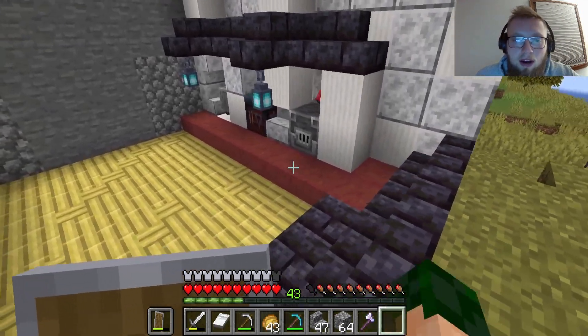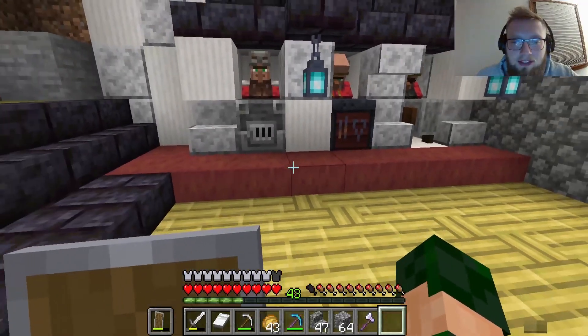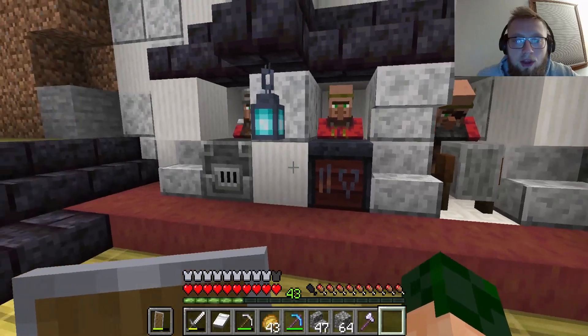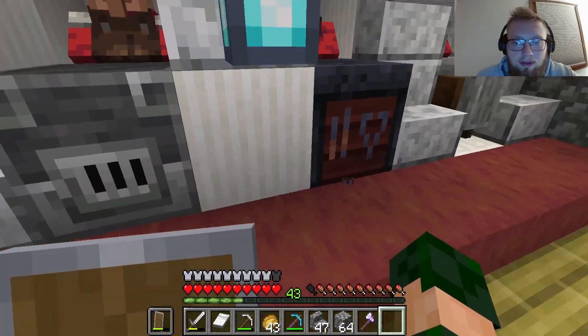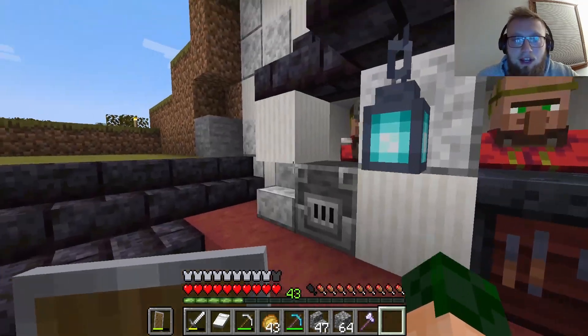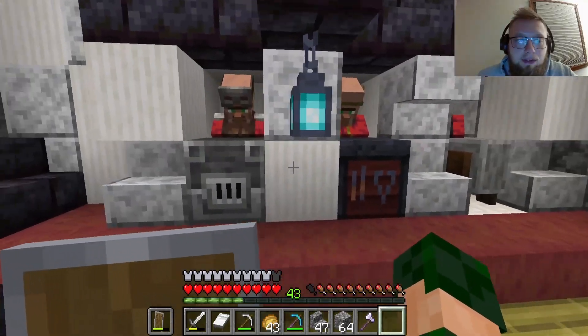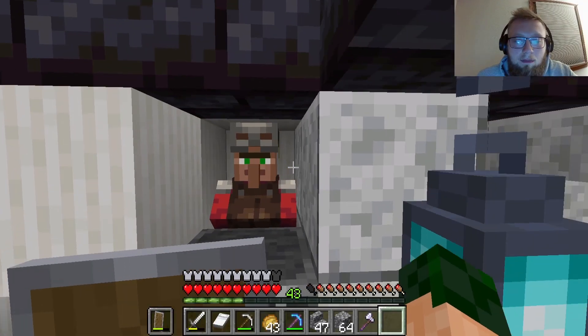We've loaded up the stations with villagers. We only got six villagers in and ready to go — two armorers, two weapon blacksmiths, and two weaponsmiths — so I can get a choice of diamond gear and trade our iron for a bunch of emeralds. We have them all at master.